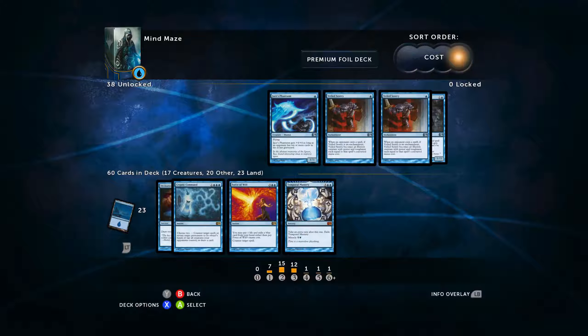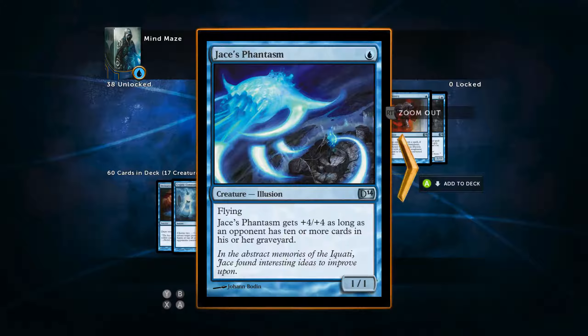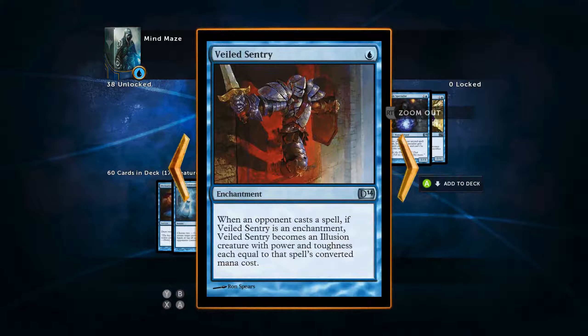Now let's go ahead and look at these by cost and talk about the cards that I'm not bringing. Starting off with Jace's Phantasm — this is a card I'm not super fond of in this deck because I'm not milling my opponent, so it's just a 1/1. It's an illusion, but it's just not good enough. Next we're going to go on to Veiled Sentry. I do not like this card. Some people say it's like a 2/2 for 1 — sure, sometimes. But when I'm playing against my opponent and he plays this card, I'm like, 'that's fine.'